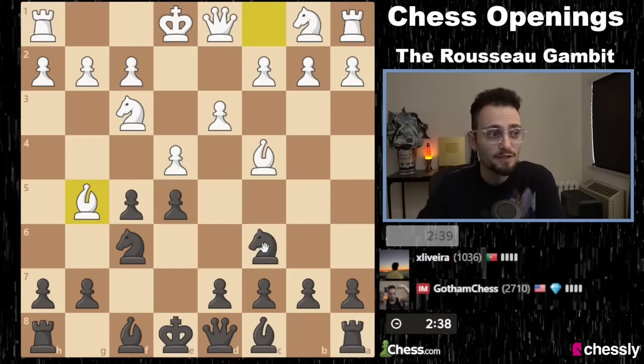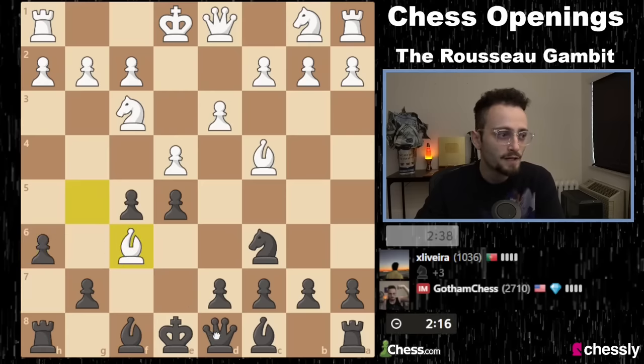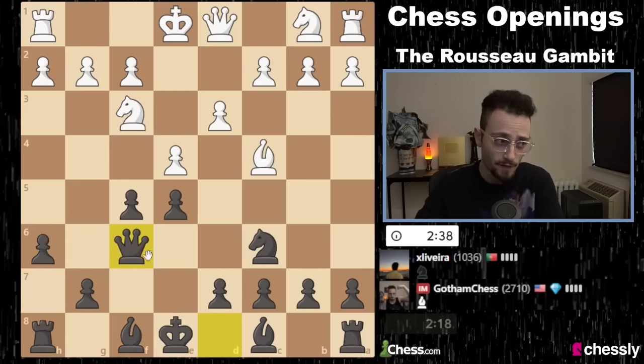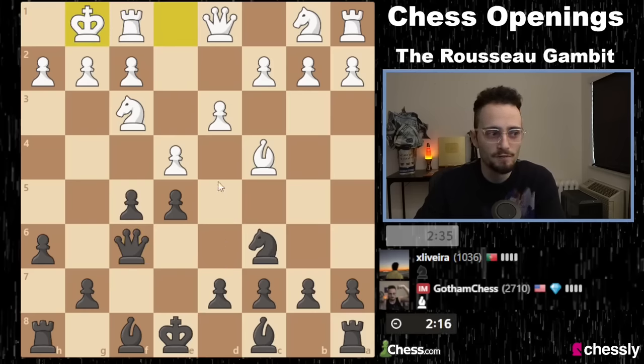Against Bishop G5, to be honest, there are many options that are okay. Even the immediate attack on the bishop is probably completely reasonable. You can also play Be7 to block the pin — it's really just a matter of taste. It's interesting that Bishop G5 is what my opponent chose to pin me. I think I will attack the bishop; it's quite a natural move. So now we have to take with the queen.